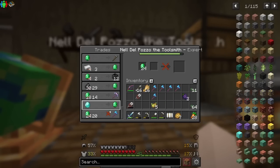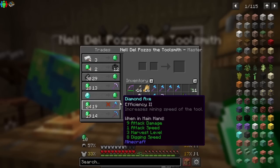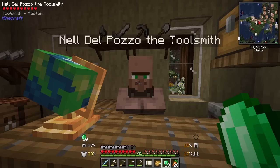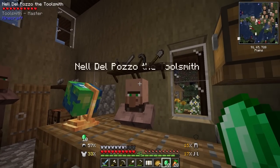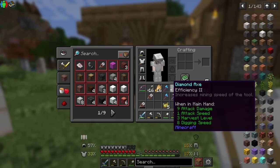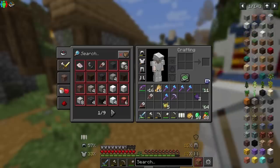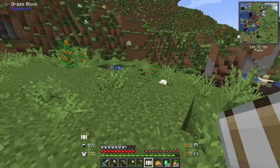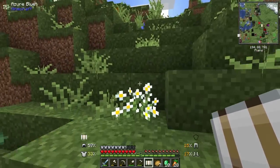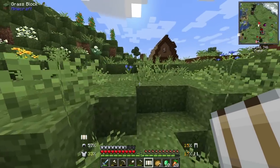With two more trades, Nell should be upgraded to the final level. Of course, he doesn't want to trade me any more diamond axes, but with this trade at least he'll be upgraded to the final level. And now we have a diamond pickaxe — let's see what enchantment it has. Efficiency 1. Really? Nell, you're telling me I've worked so hard and you just give me an Efficiency 1 diamond pickaxe? That is so sad. On the bright side, we have like five diamond axes. I was really hoping to get Fortune 3. I feel like it's so not worth it to mine for diamonds without Fortune 3 — it's literally a waste.